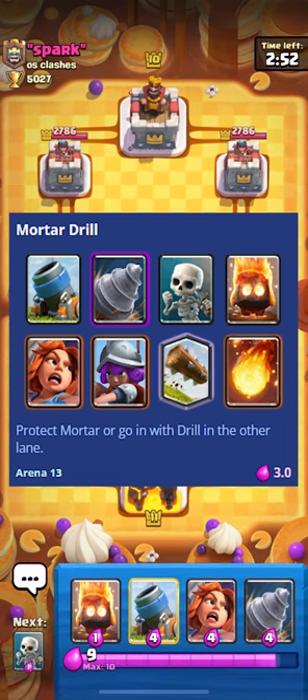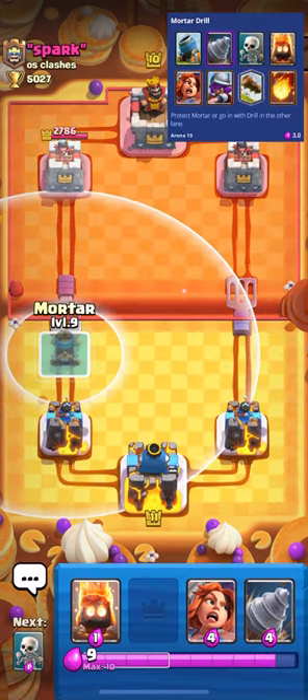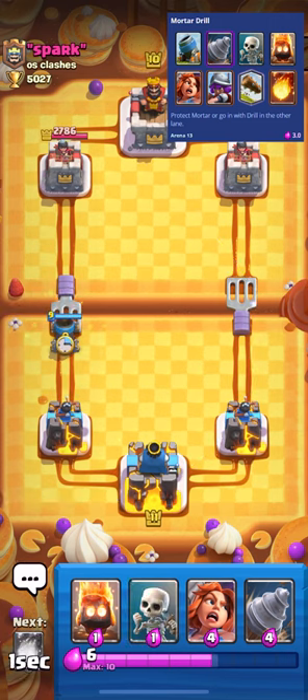At the Goblin Drill's release date back in 2021, it was an extremely overpowered card. However, since then it's gotten a significant nerf, making it only a mid-tier win condition.